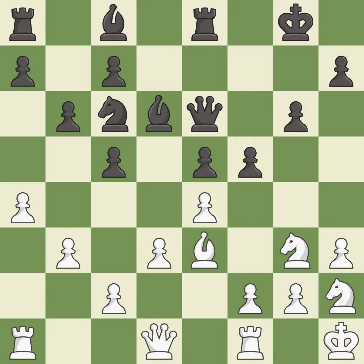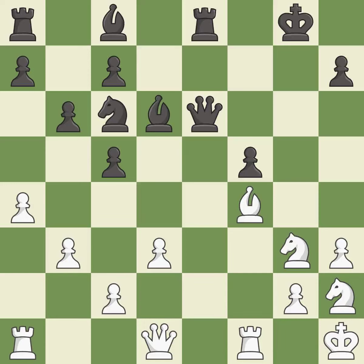This threatens to fork pieces — it is best. After all captures, this is an equal trade — it is excellent. Takes back. This threatens to fork pieces again — it is best. This strikes at the center with a pawn, fighting for space. This threatens to reveal an attack on a pawn. This stops the opponent from being able to fork pieces — it is best. This ignores an opportunity to win a tempo by threatening a knight — it is an inaccuracy. Recaptures. This threatens to win a pawn — it is best. This is an equal trade — it is good.